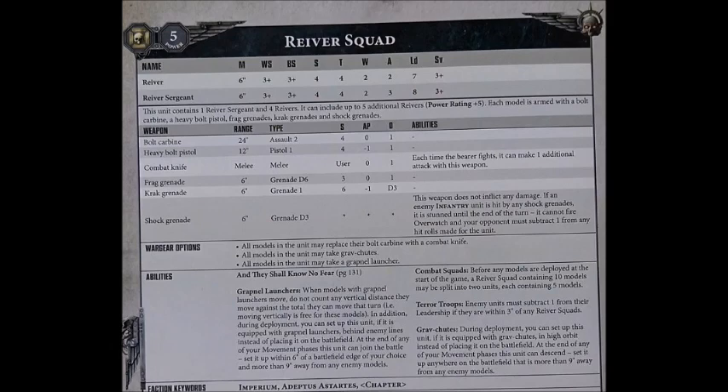The entire squad can take a Grav Chute, a Grapnel Launcher, or they can take both. Grav Chutes essentially allow them to set up from reserve - paying two points per model to allow the squad to come in from reserve on turn two or three, outside nine inches of enemy models. The Grapnel Launcher, also at two points per model, lets you put them in reserve but they can only come in within six inches of the board edge, again outside nine inches of enemy models. The Grapnel Launchers also give them the additional rule that when they move they can ignore vertical distance, which can give them some crazy movement shenanigans - being on top of a building and moving down a very long distance to get near an enemy unit to charge them in the assault phase. The Grapnel Launcher only works in the movement phase for ignoring vertical distance.